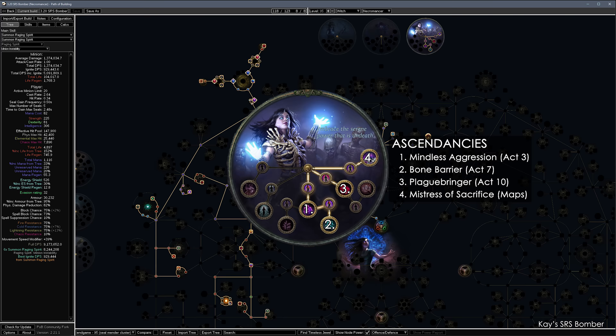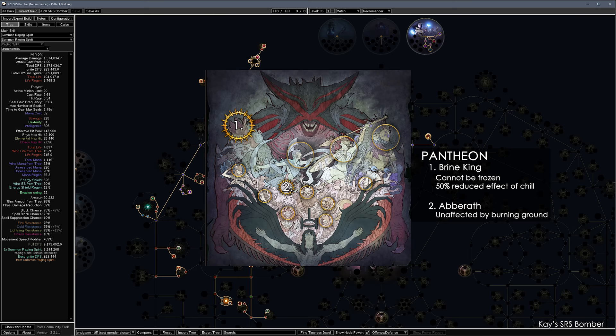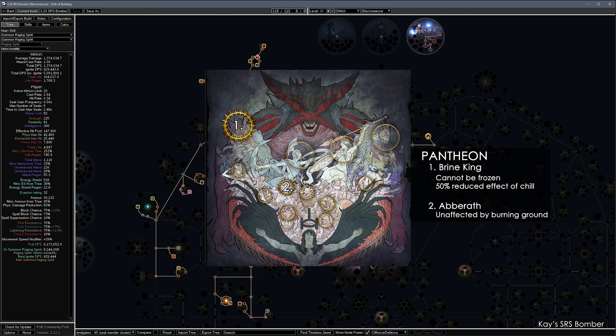The ascendancies are Mindless Aggression, Bone Barrier, Plague Bringer, and Mistress of Sacrifice. The pantheons are Brine King to deal with freeze and chill, and Arakaali for burning ground.